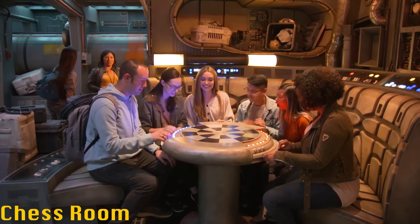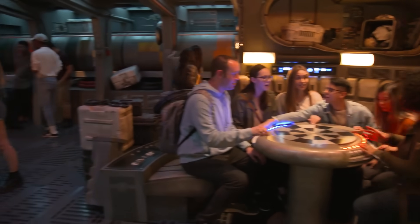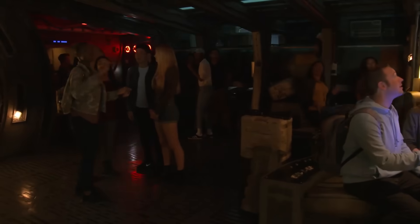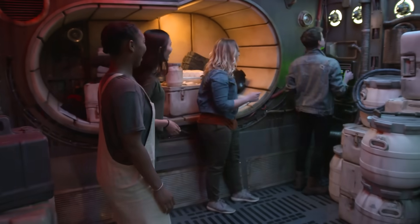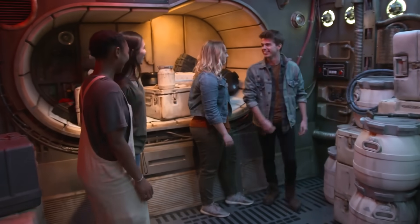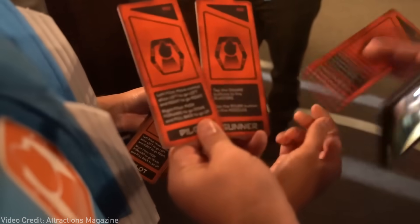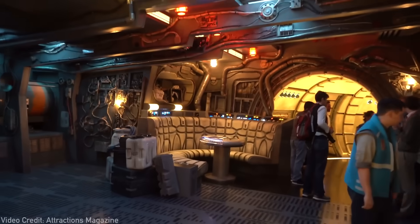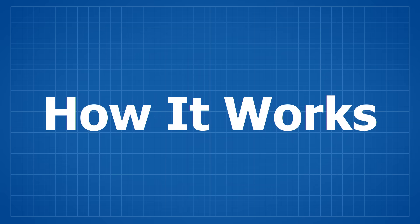Now that guests are past the pre-show, they get to the chess room photo op. The iconic chess room is replicated down to every small detail and does have a few small props you can interact with to make the Falcon react. This room is part of the cluster boarding method Disney uses on this ride, where multiple groups are brought in at a time, given a colored card, and called over when ready. Now that we have a basic understanding of the queue and effects, let's turn on those house lights and take a look at the main reason why you're watching this video — piloting the Falcon and how they make it work.